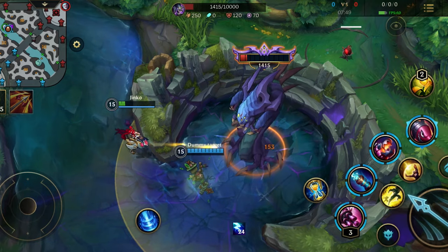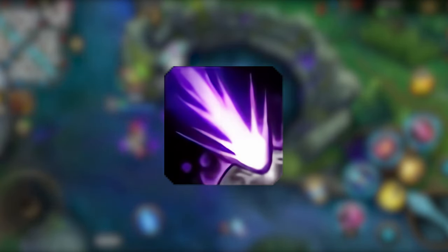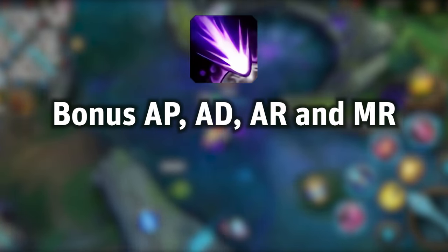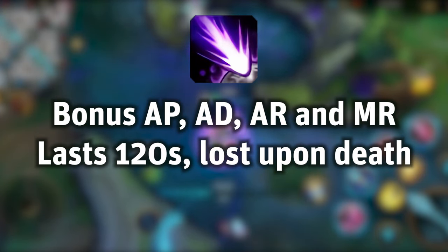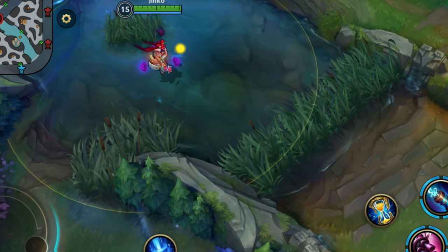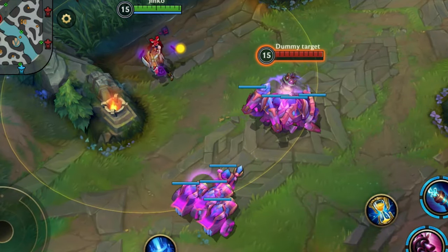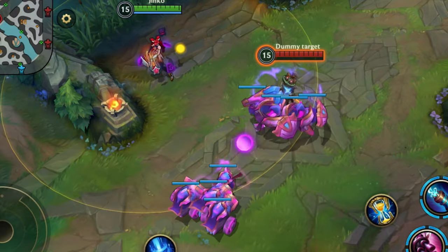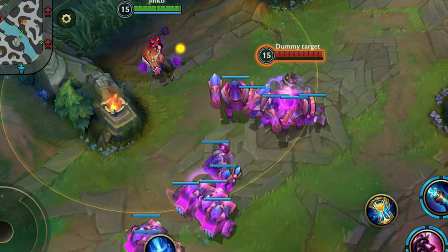Now we have killed Baron and have the Baron buff — let me explain how it works. When you kill Baron you gain the Hand of Baron, which gives you bonus AP, AD, armor, and magic resistance. The buff lasts for two minutes and you lose it instantly if you die. Just like with the Rift Herald, recalling will take half the time — 2.5 seconds instead of 5 seconds. The most important part is that when you have the buff and get close to your minions, they become stronger: they turn purple, move a bit faster, become a little bigger, take less damage, and deal more damage.